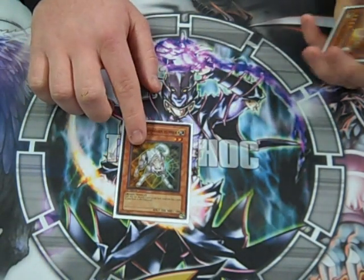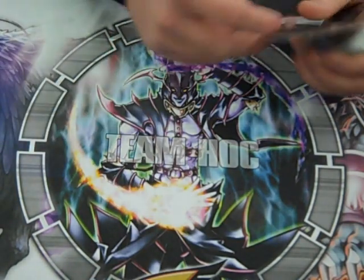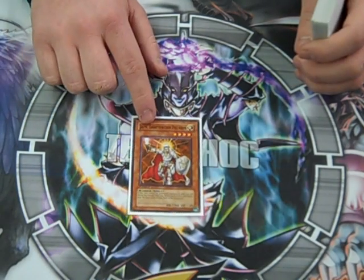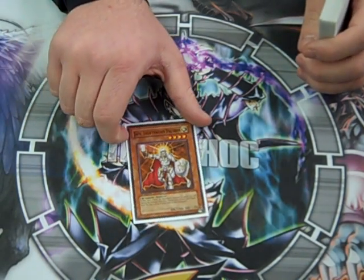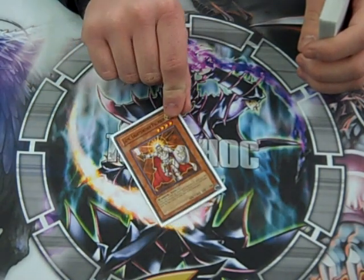Tried one, but again the destruction is just too good not to do two. Ehren — another good one, 1,800, goes to 2,100 when she attacks a monster. Mills two at the end, and another Lightsworn name, which is another big thing in this deck.